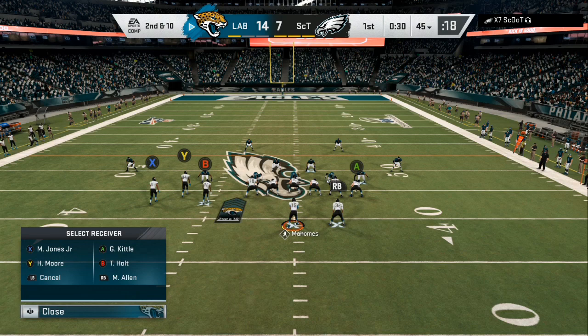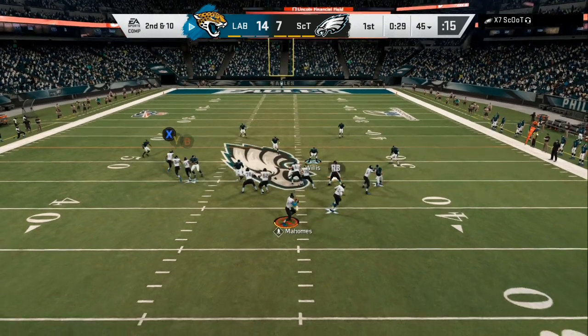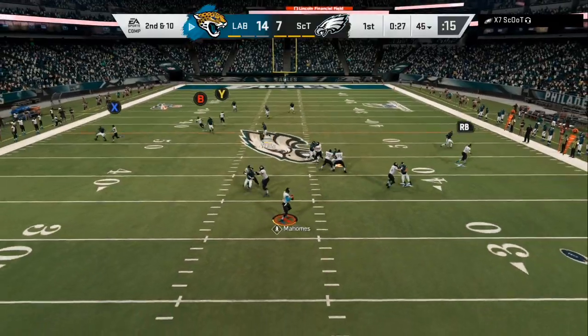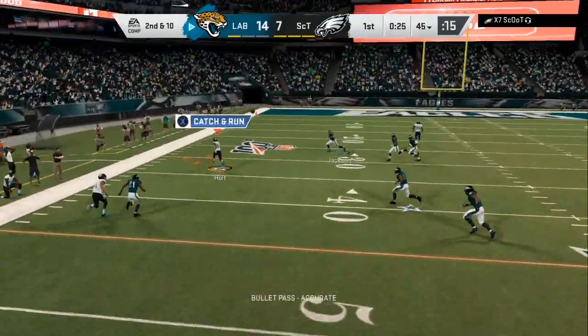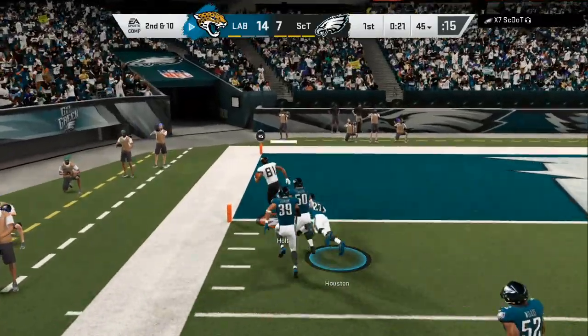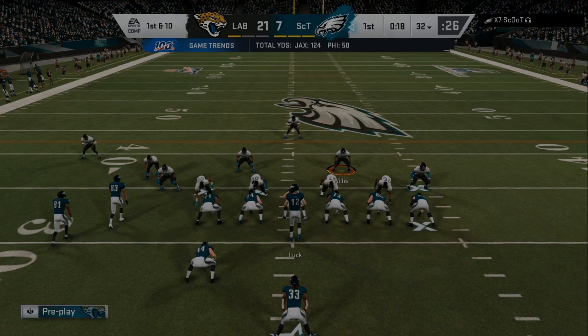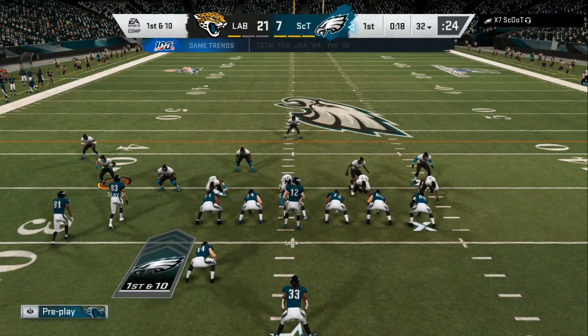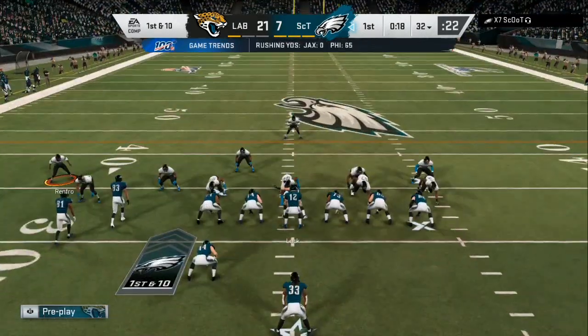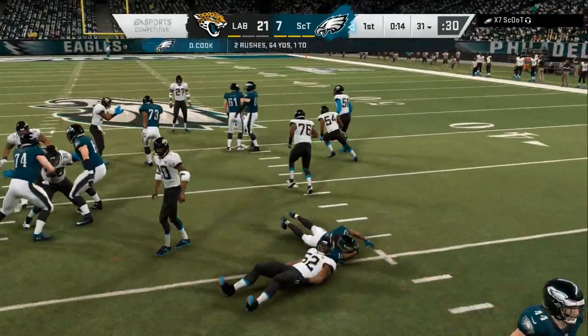You are going to see later on in the video my opponent comes out in a run heavy formation. I match his personnel and I'm going to have that breakdown also. But he is showing me cover 2, so we've got cover 2 beaters up and down the field — it's going to be a thorough walkthrough. On the offensive side of the ball, a run heavy playbook. On the defensive side, I am in the Chicago Bears, and I also have another scheme out of another playbook.